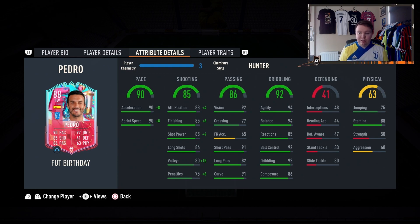Passing: vision 92. Crossing is a little bit low at 77, but I don't think it will be a major issue. 65 free kicks, 91 short passing, 82 long passing, and 91 curve — some incredible stats there.